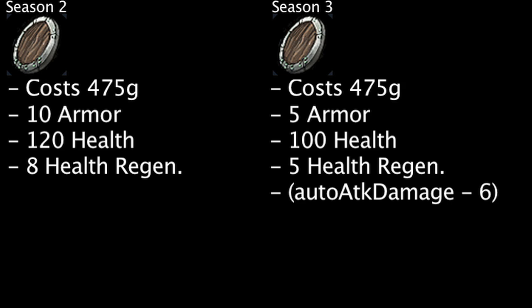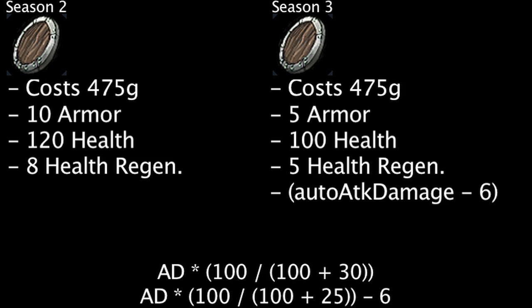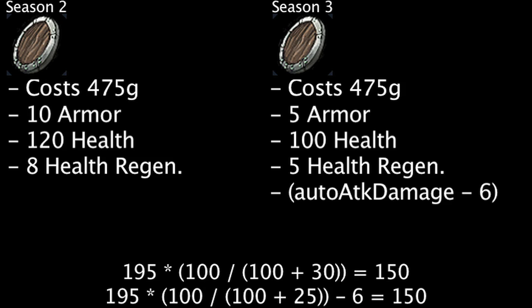Obviously, the stats on the Season 3 Doran's Shield are worse overall. However, let's see how decent the damage reducing effect is. Let's assume the champion buying the item has 20 armor. If the incoming physical damage is less than 195, the Season 3 Doran's Shield will reduce more damage than the Season 2 Doran's Shield.